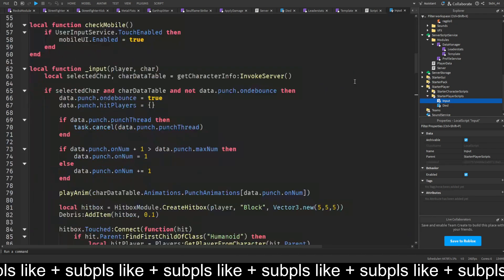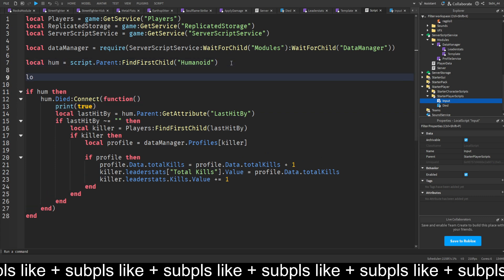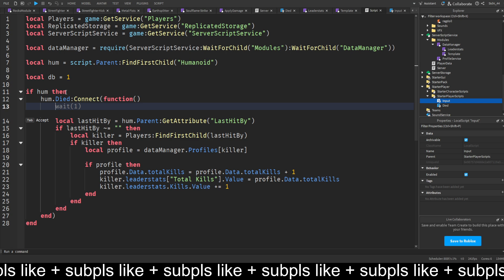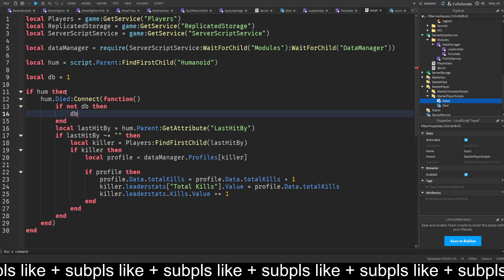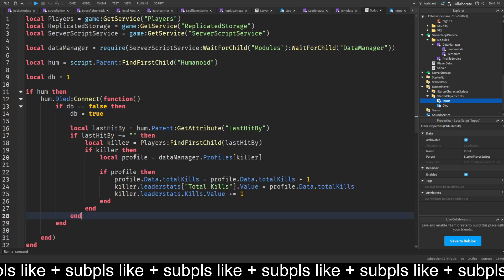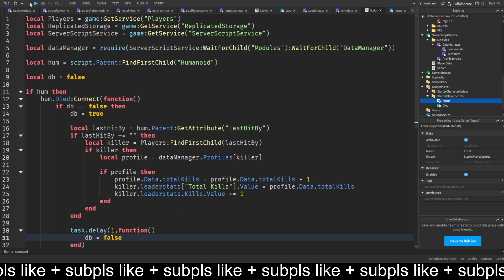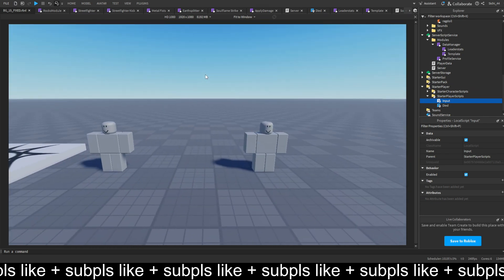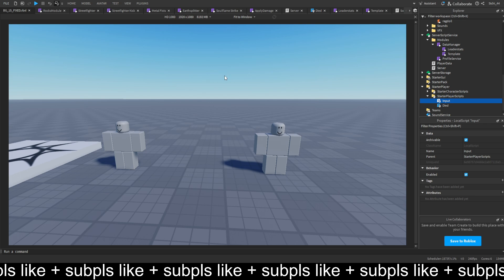Since killing isn't a repeatable action within a second, we add a debounce: local db equals true, then if not db then set db to true, run the kill logic, then at the end do task.delay(1, function() db = false end). This prevents multiple fires. For players this will work normally, and now we can award takedowns correctly. That's pretty much it — thanks for watching, see you in the next video!